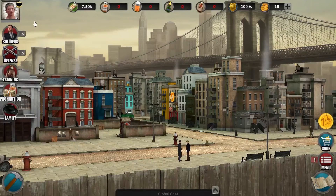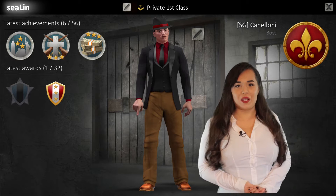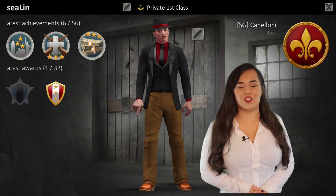This is your profile picture, your rank and the progress to the next rank. With a click on your picture, you can open your profile. You can do a lot of stuff in your profile like building your avatar, see your current achievements and awards, or change your name. I may show you the avatar builder and the item shop in another video, as these aren't important for the start.